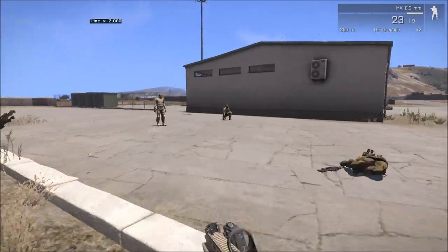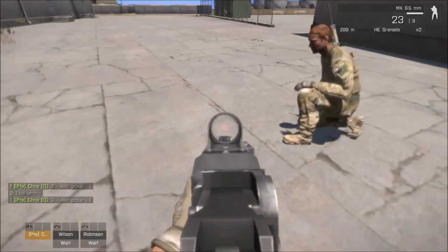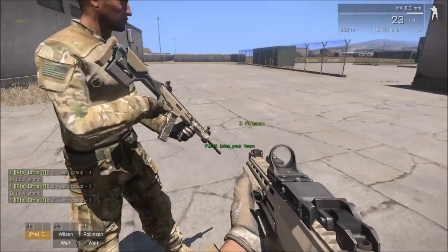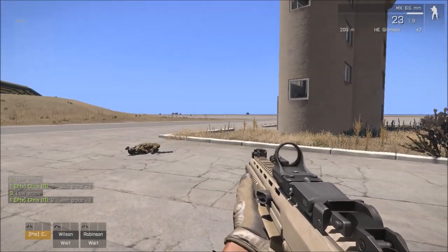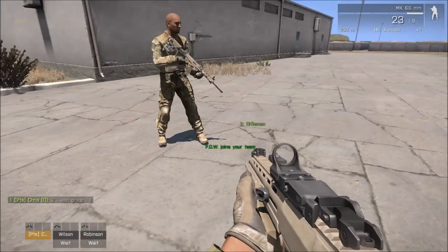We can run forward and grab them both under our command. The nice thing about this script is that you can multiple times switch each hostage between a different playable group. So if you've got two groups of players, two separate groups, you can transfer the hostages between one and the other.